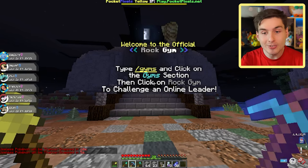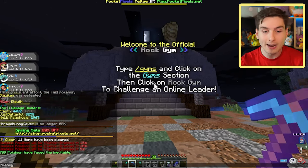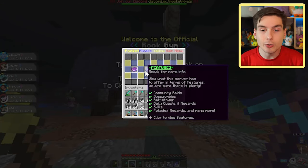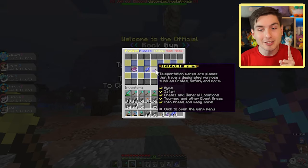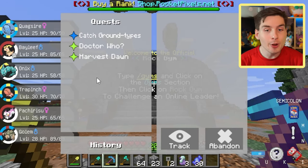You can type backslash gyms in the chat, or what I'm going to do — because I want to show you some other things as well — is use backslash menu, which brings you to this screen. This screen for the server gives you stuff like general info, features of the game, the teleport warp, shops, kits, and statistics. We also have our daily quests here like Harvest Dawn and Doctor Who, plus today's quest, which is catch ground type Pokemon.